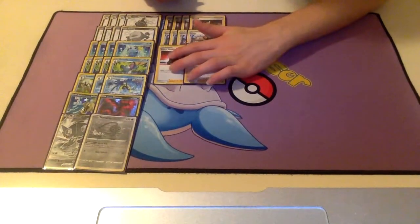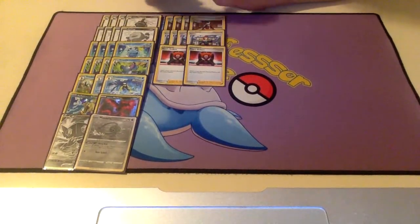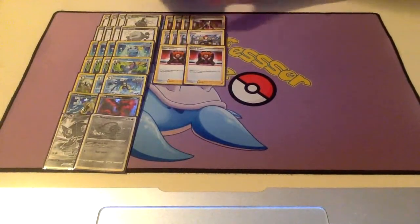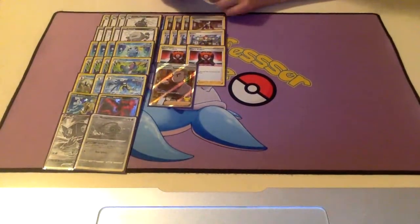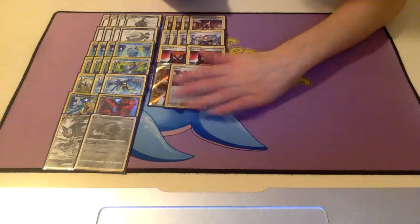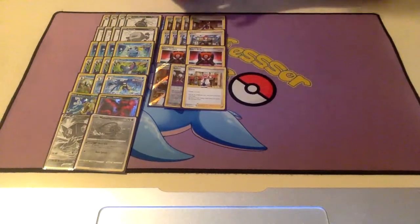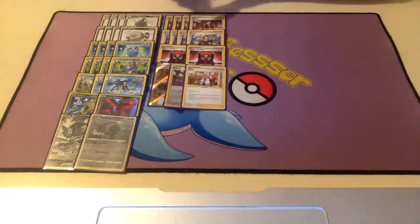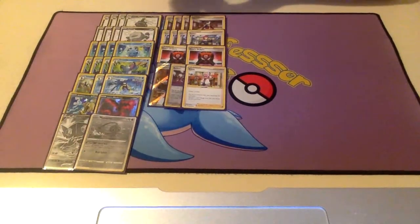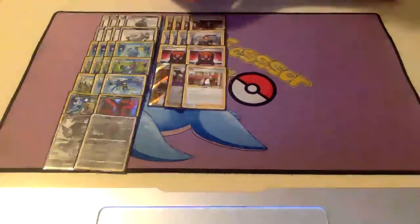Two copies of Boss's Orders, because we need to be able to boss things up, and also our Weezing in combination with Boss can boss-stall and keep getting the Poison damage, which is cool. One copy of Professor's Research, because Research is super solid and sometimes with Marnie we don't want to Marnie our opponent because they're already bricking. One copy of Raihan, which we can use to power up our Sableye V. And finally one copy of Colress's Experiment, which is mainly useful for getting back our Galarian Moltres and Dark Energies all in one sweep. It can also be useful if our opponent decides to target the Radiant Sneasler, or if they decide to target multiple Sobbles. Also getting back a 1-1 Weezing line can be nice.